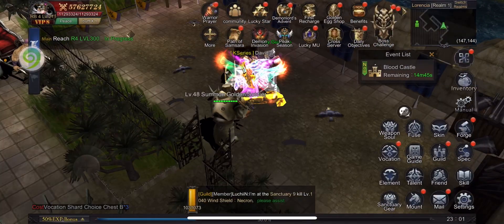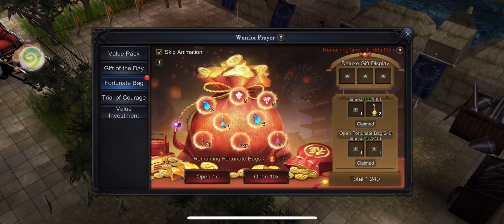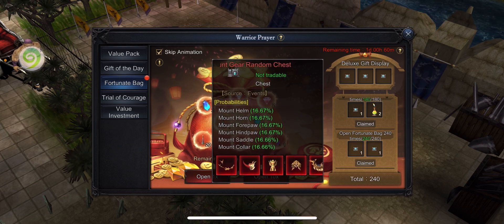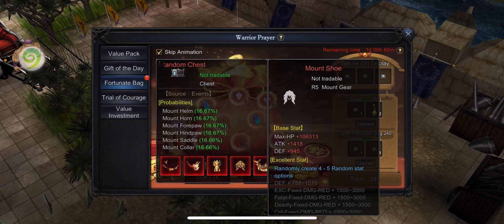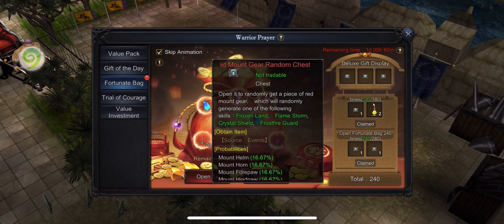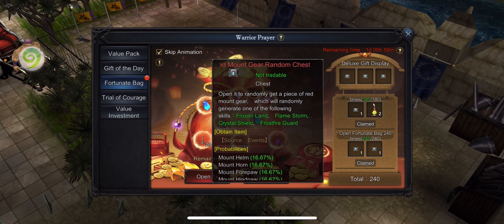That's it for my video. I just wanted to show that the 240 fortune bag reward is very good — you can get a red mount gear random chest which contains a random red mount gear that can be equipped on any mount. But if you're at the very beginning of a new server, you probably don't have this reward yet, so my suggestion is to just keep all your fortune bags until this chest shows up as one of the 240 fortune bag rewards. Thanks for watching, bye!